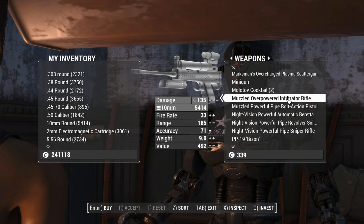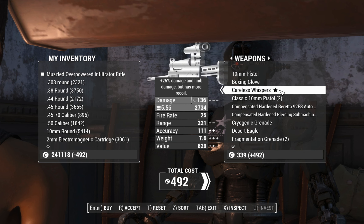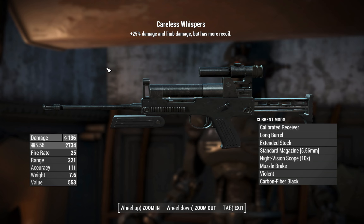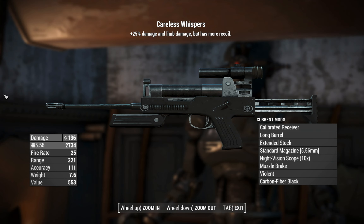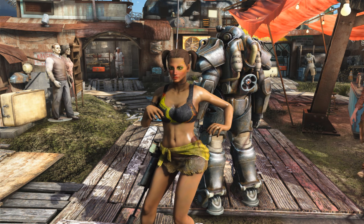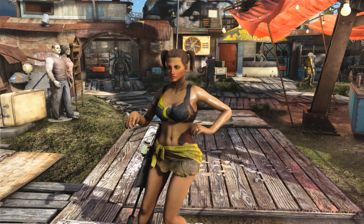This weapon has been injected onto levelless, so I'm here at Cleo's now. There's an overpowered Infiltrator Rifle just there, but more importantly there's Careless Whispers — one of the uniques of this thing. It gives you the violent legendary effect, so more damage and limb damage but more recoil, chambered in 5.56s with a 10x night vision scope, muzzle brake, and carbon fiber black. Very tactical — you would have thought a weapon named 'Whispers' would be suppressed to make it quiet, but maybe they're so careless that they have very loud whispers. The next unique we'll find is Linda's Lament here at Arturo's in Diamond City. Unfortunately, the last unique I can't show getting — it's an incendiary version you get from Bullet from that kid-on-the-fridge quest, you know, the one that everyone hates.